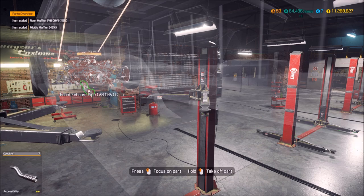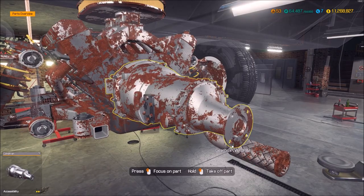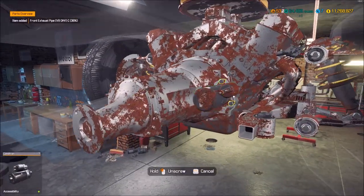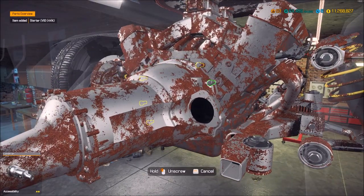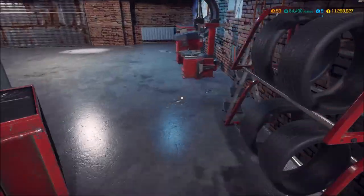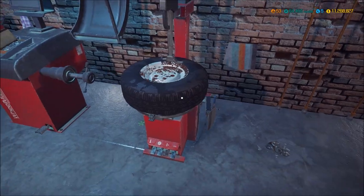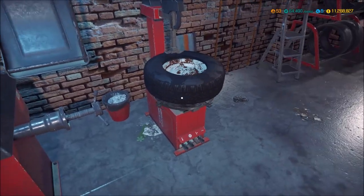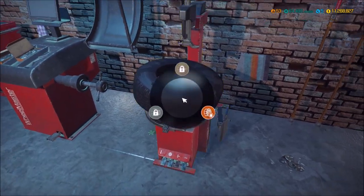I'm just gonna rip all this stuff off because it's going to the junkyard anyway. Go ahead and take the starter off. I'm a little disappointed because this car does not have an actual Dodge engine in it and I may have to change that in the editor eventually. How are my rims here? They're in pretty good shape, I think I can salvage them. No custom rims on this — this is going to be as close to the Bluesmobile as possible.